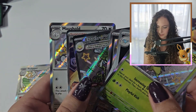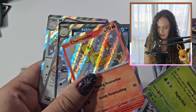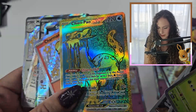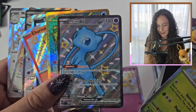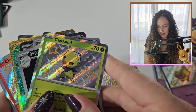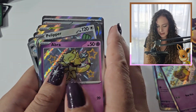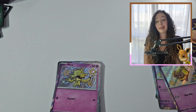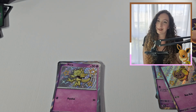Beautiful. Espathra full art, Sableye baby shiny, Charmander baby shiny — that one's a good one. Chienpao gold, so beautiful, very subtle on the texture, I love it. A Mew shiny — so cool — that's the full art version. Then we've got Dugtrio, Palafin, Capsakid, and the other three. I'm very pleased with these — honestly some good hit rates out of these packs. I'm really happy, especially for a holiday set like that. It's been brilliant. Thank you so much for watching guys, and I'll see you next time!